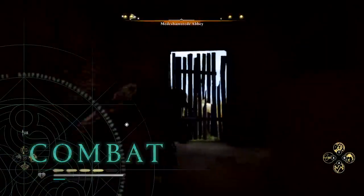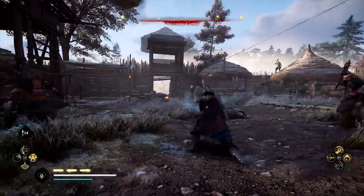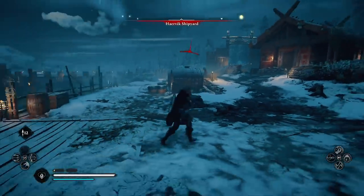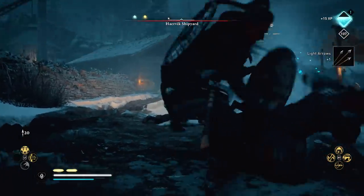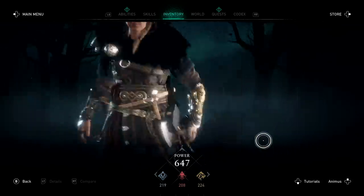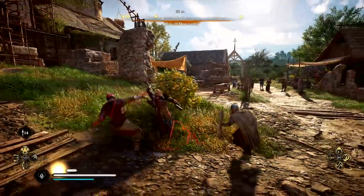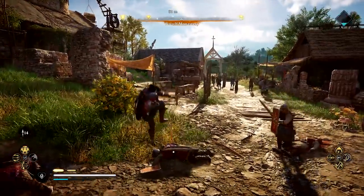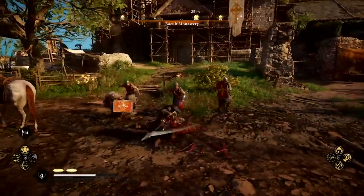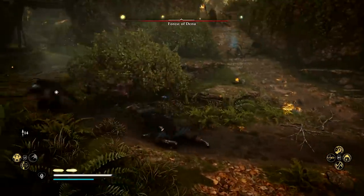Take the fight to your foes with a host of brutal new combat abilities. Snare them with a Viking harpoon. Pummel them with throwing axes. Incapacitate them with a new stun system to keep them at a distance, or finish them off. Dual-wield any two weapons you wish to unleash a deadly combination of attacks. Customize your fighting style as you see fit, and become a legendary Viking warrior. All combinations of weapons are available to dual-wield, including two shields.